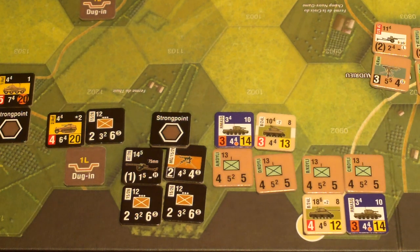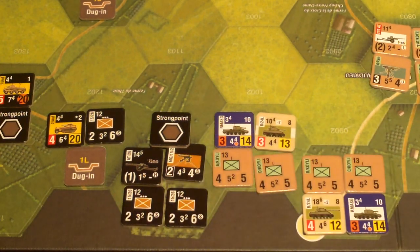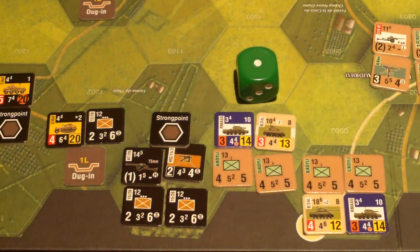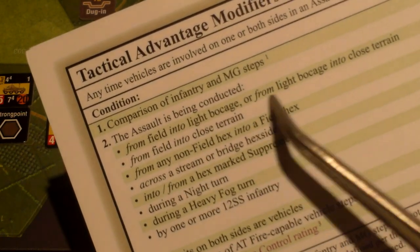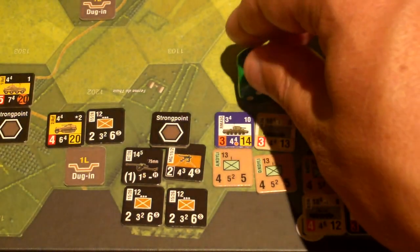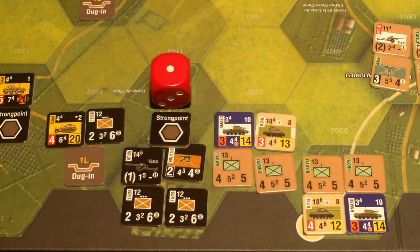We compare infantry and machine gun steps, attacker minus defender. These are two-step units, so that's four infantry minus three infantry and machine guns — a plus one for the British. Then we look at other modifiers. If the assault is conducted from light bocage into close terrain, there's a minus two. So the net goes to minus one — meaning the Germans actually have an advantage here. By the way, I won't go into this detail level on every battle, just giving a refresher.